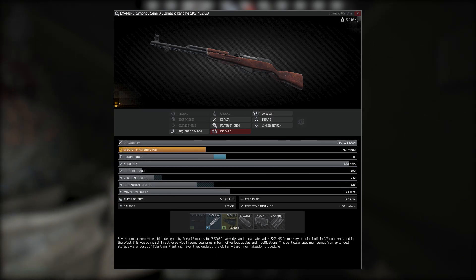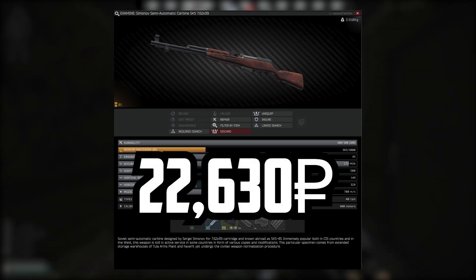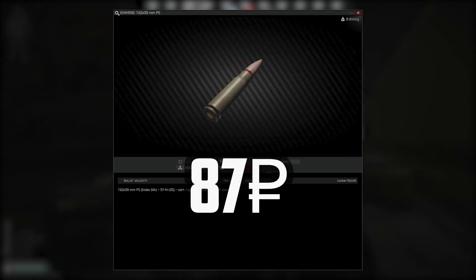This gun will cost you an astounding 22,630 rubles. PS rounds cost 87 rubles a shot.